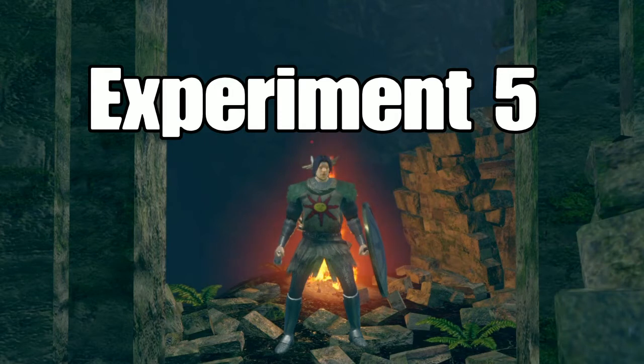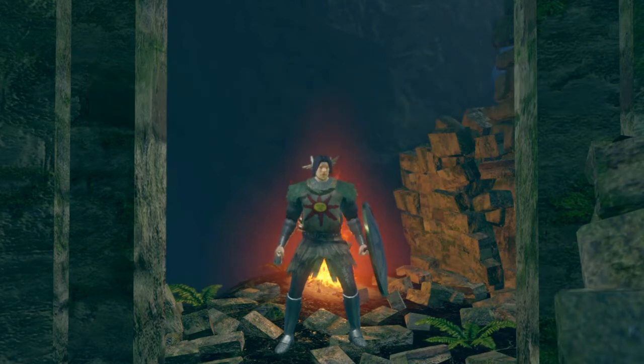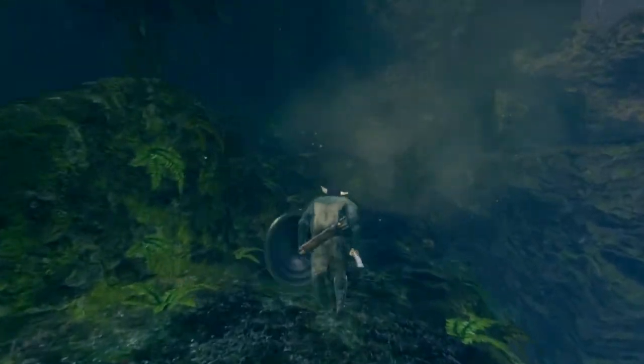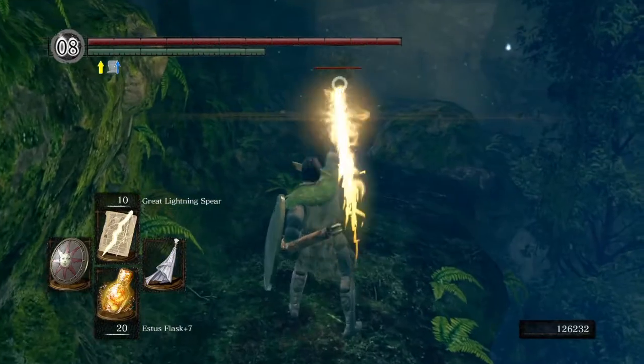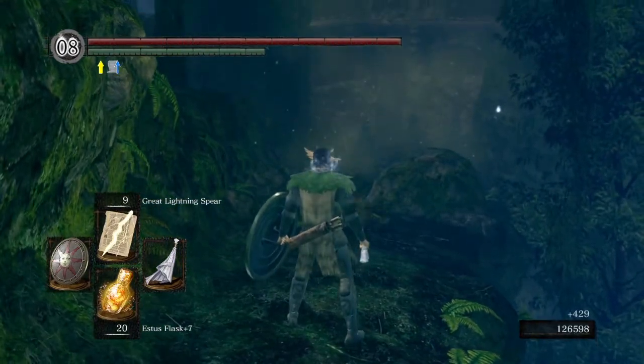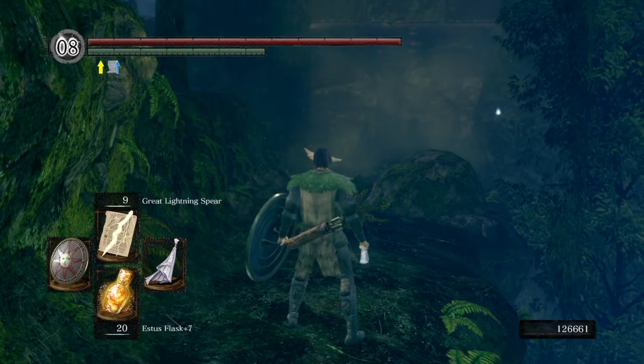Experiment 5: Crown of Dusk plus Ring of the Sun's Princess, still using the same talisman and Great Lightning Spear. The result was 618 — so that ring does not help. It's just the same as actually just using the Crown of Dusk on its own.